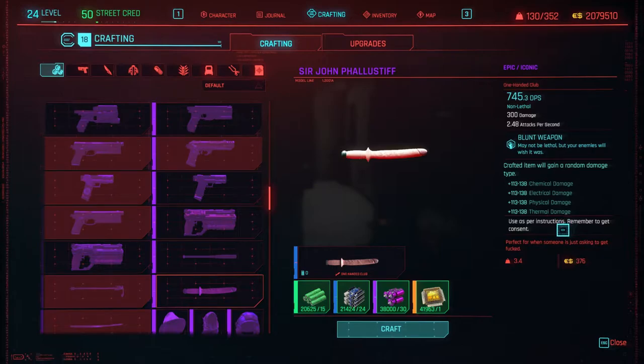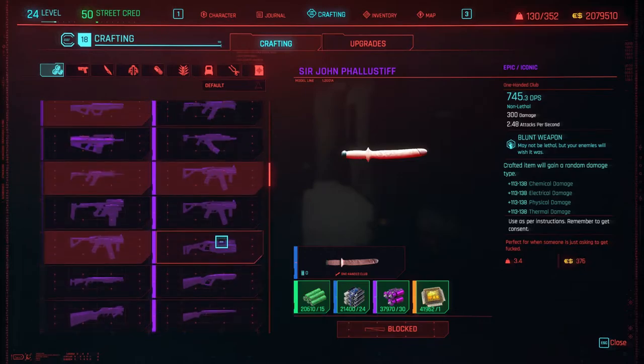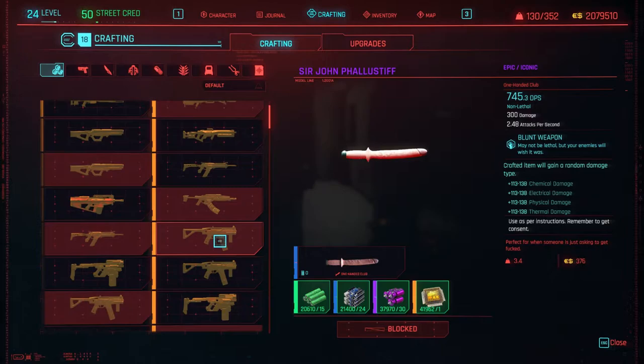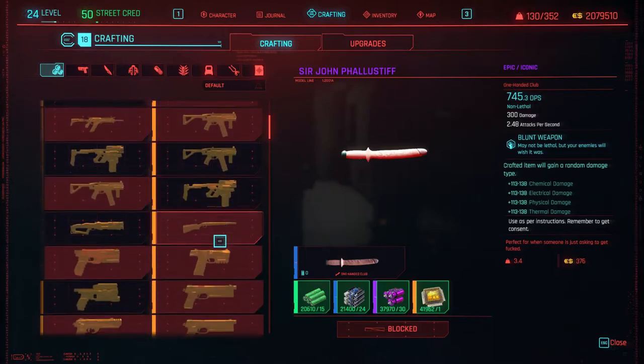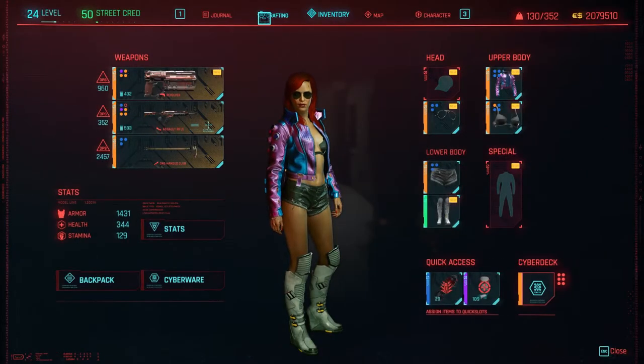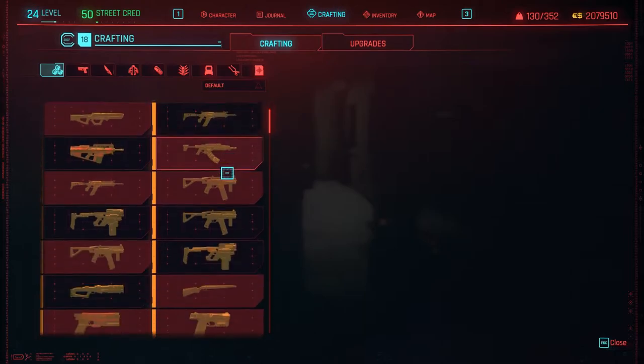As you can see, it does a lot of damage. It has electrical damage, chemical damage, physical damage, and thermal damage. So it is on par with the Cottonmouth, which is the weapon you can get from Fingers — it is another weapon that you can miss. You do not want to punch Fingers, and if you've left Fingers' office and returned later on, you cannot access the bedroom where you will find that weapon. So again, another weapon that is easily missed, but I'll cover that in a separate video.